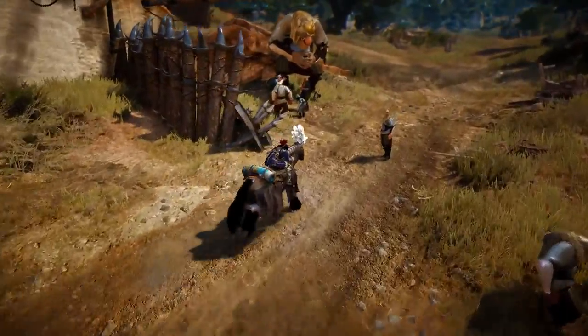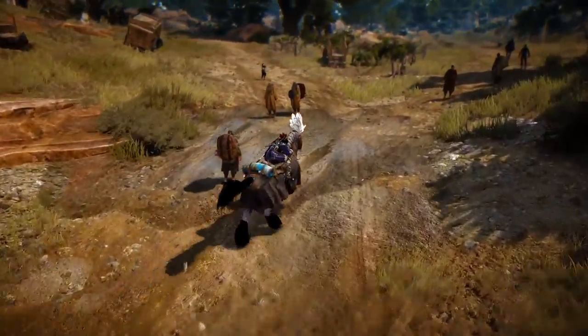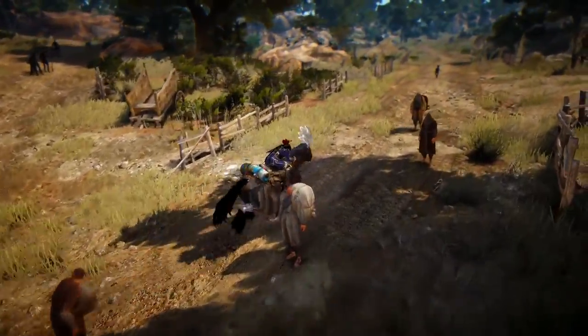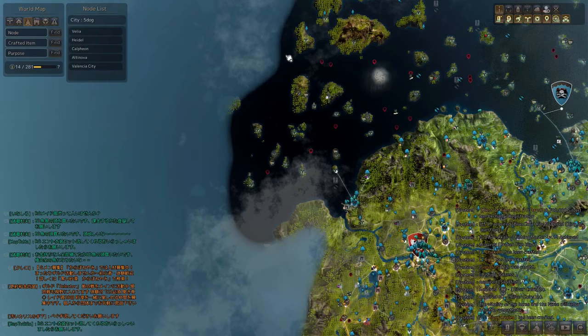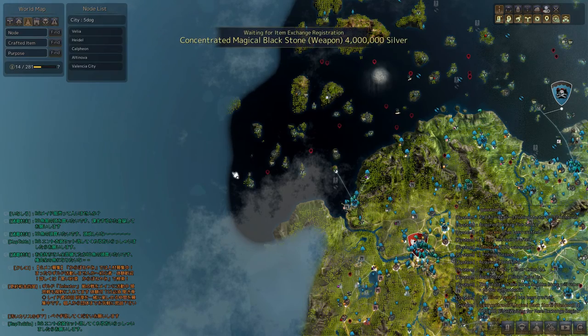Hey guys, it's Kami and today we talk about how the end of the world limitation is done in Black Desert. So first of all, how this limitation looks like. Let's start with a brief look on the map. As you can see, those edges of the visible map sort of represent the current limitation.